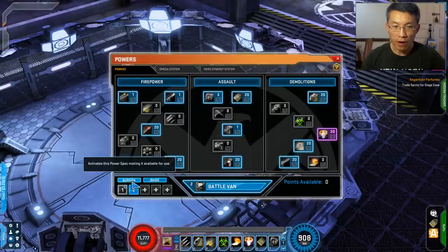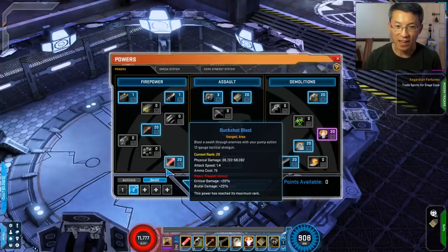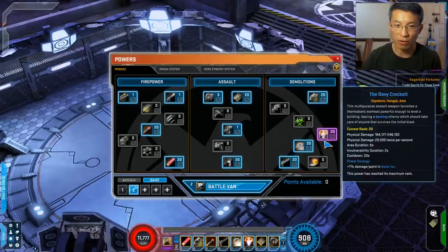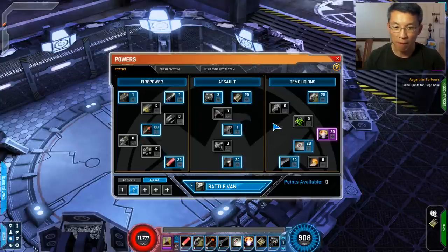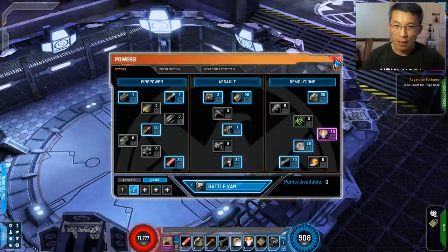For the Old Painless build it's actually quite strange — I don't need all 162 points because in a controlled environment all I need is Headshot, Pineapple Grenade, and Buckshot Blast, plus the signature. Just this couple of abilities plus two passives — I don't need anything else. But since I'm using Old Painless, I might as well put 20 points into it.